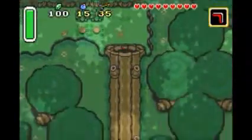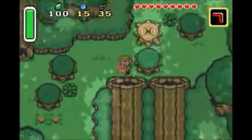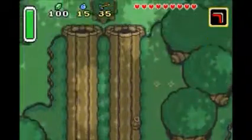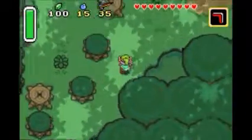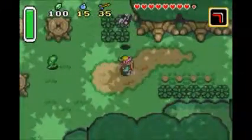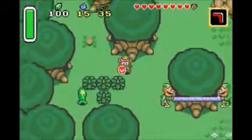Having your beams can help a lot, especially in some dungeons, because if you don't want to use your boomerang, or if you need a certain item equipped while you're fighting an enemy, you can use your beams instead of, like, the boomerang or a bomb to hit a switch, and then you can use your item.